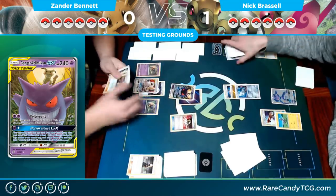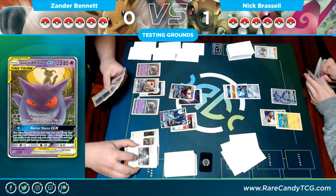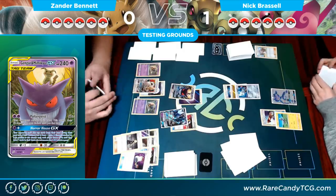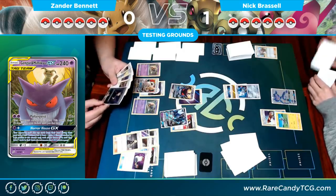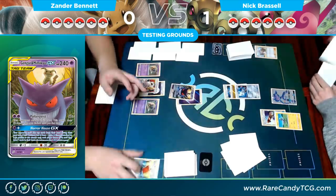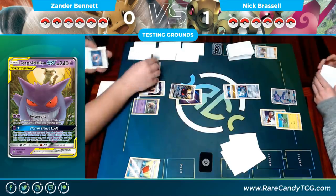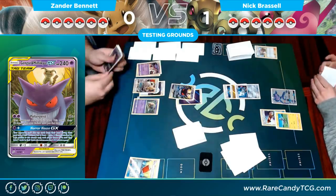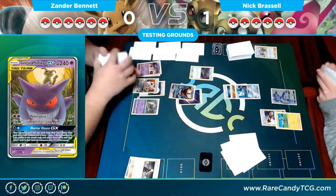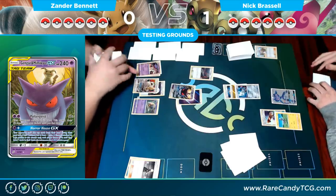Trying to decide — do I want to bin the Acerola? I just bin the Pal Pad instead, which is fine. I wanted the Acerola in my hand rather than my deck. I could have discarded the Acerola and Pal Padded it back, but if I'm going to play the Cynthia anyway then discarding the Acerola off the Ultra Ball would have let me shuffle back the Cynthia and the supporter. I was just looking to see if there was anything else I wanted back.